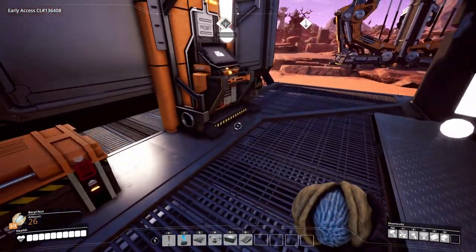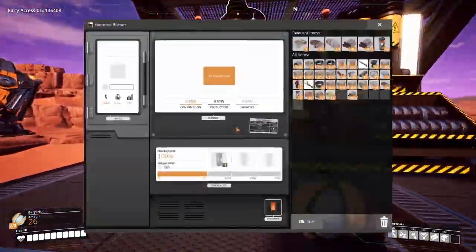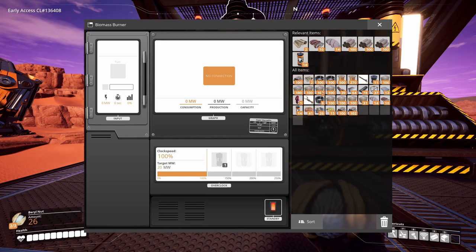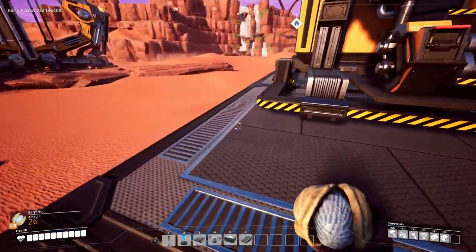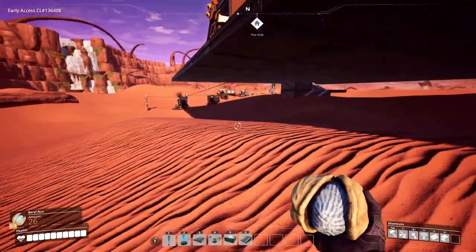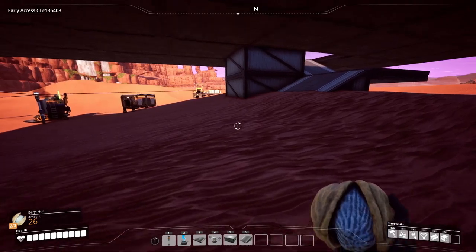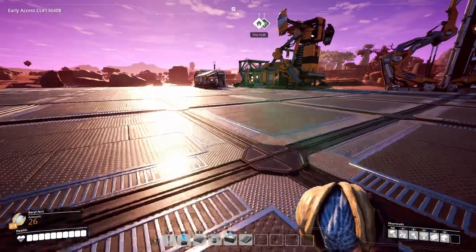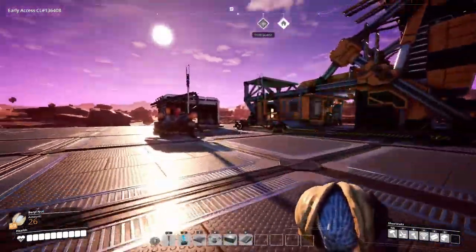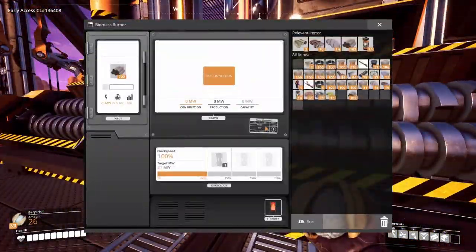I need to get rid of all these exclamation marks - I don't know why they keep coming back. I'm going to keep these ones going and not worry about that other biomass generator. It's still down there producing. Once it runs out of fuel I'll just tear it down and use the materials for something else. In the meantime I'll just keep these two going.